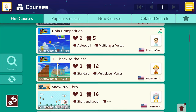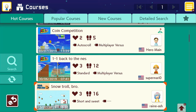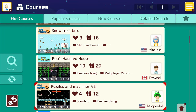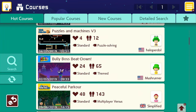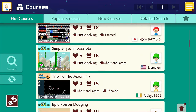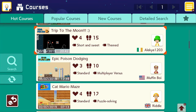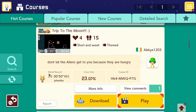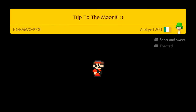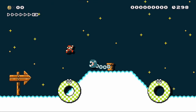Let's jump into some stuff here before we get to the popular courses. I have one suggested course from people — I'm recording this just after episode three, so I've only gotten one recommendation yet. I've picked 'Epic Poison Dodging — Trip to the Moon,' short and sweet and themed. If you have levels, give them to me and I will play them. Depending on how difficult it is I can't guarantee I'll beat it, but I'll give it a go.